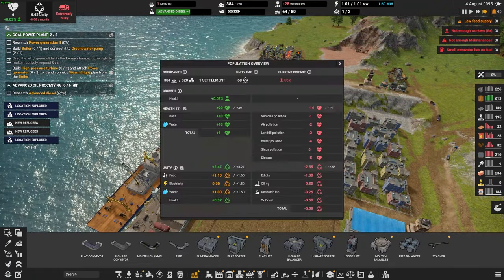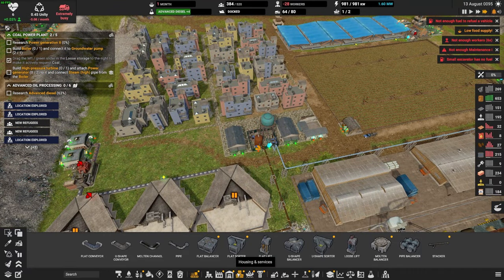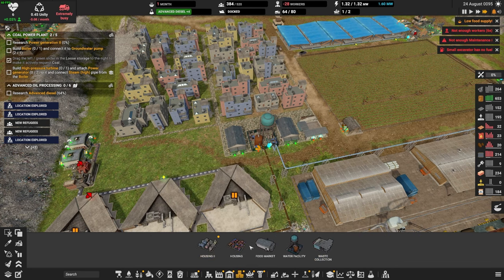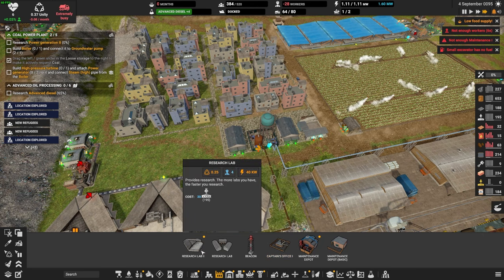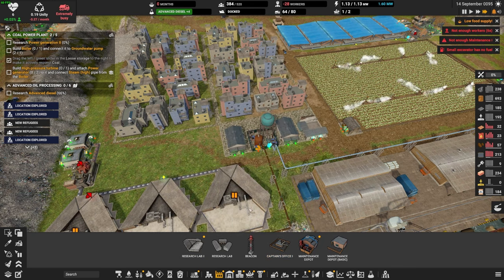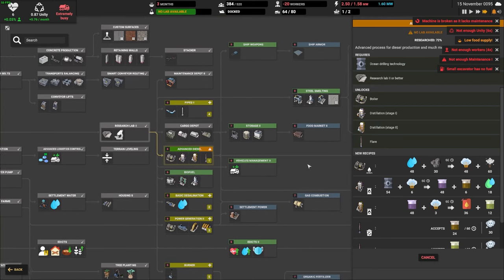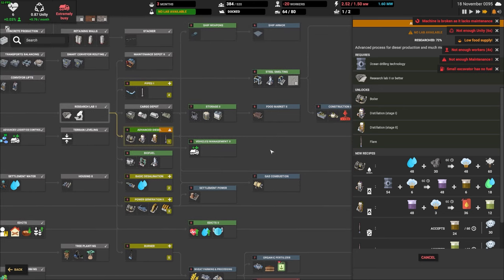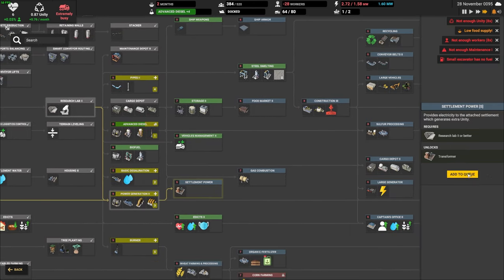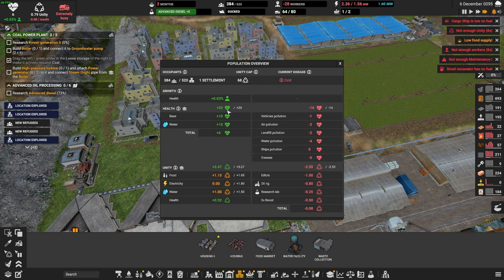What's the problem here as far as unity goes — what are we missing? We don't have electricity. Let's get that in there — we need power. Water facility: we don't have it though. Buildings, maintenance, captain research. Let's take a look at our research because we need electricity for our town. So where is that — settlement power. So we've got to get here ASAP, otherwise we're not producing enough unity at all.